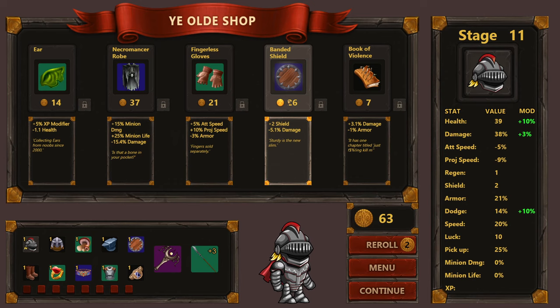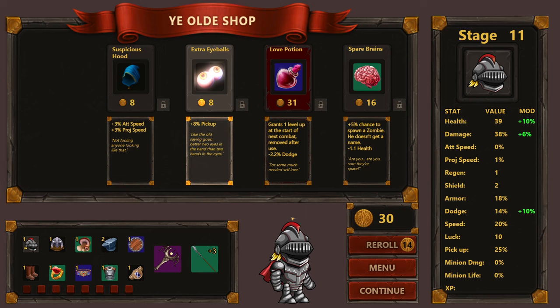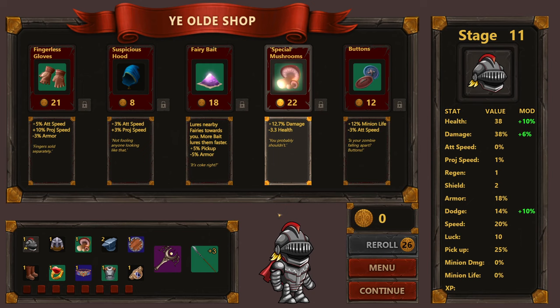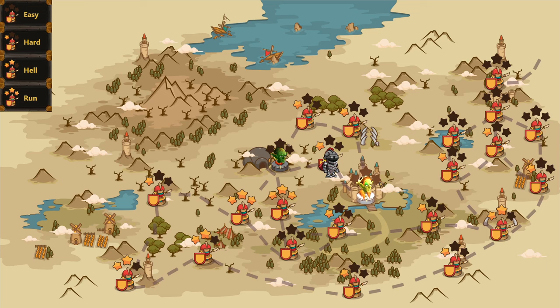We skip the Rusty Axes and Volatile Fruit. Fingerless Gloves give attack speed and projectile speed — we'll take another pair. An Anvil gives more damage. Spare Brains has a 5% chance to spawn a zombie minion — I like it. There's also a bait item and some Necromancer Robe considerations. We continue upgrading and building toward a minion-based strategy.